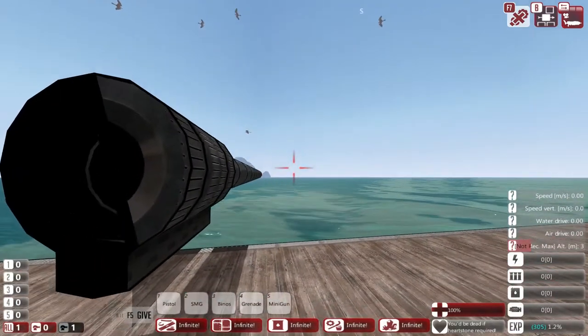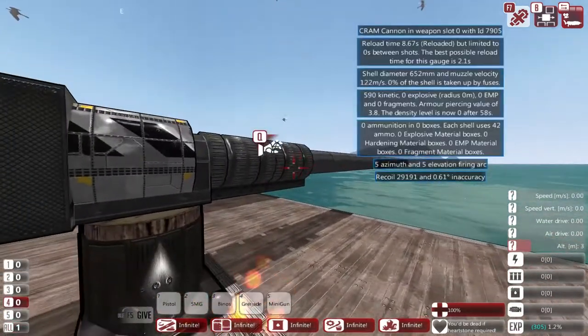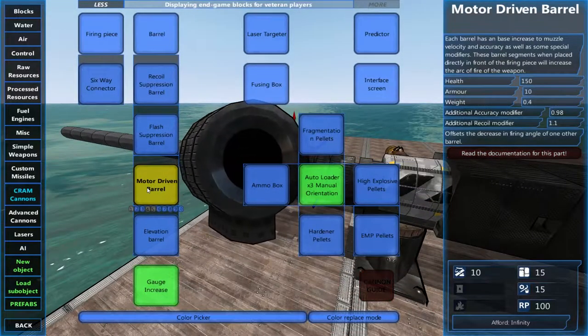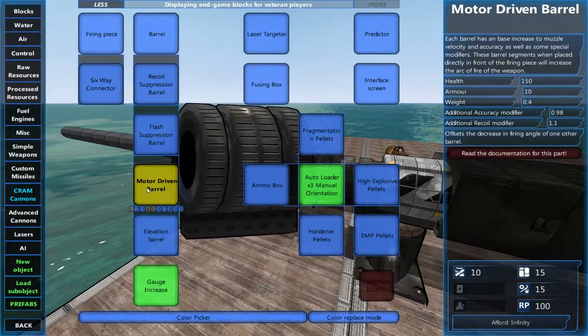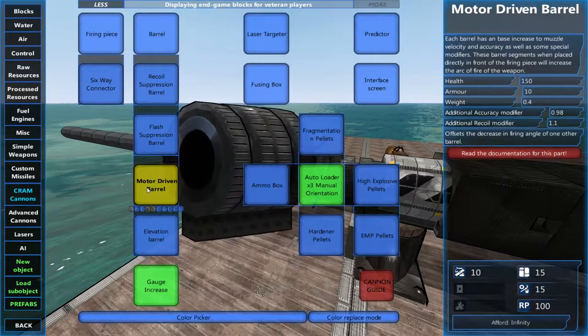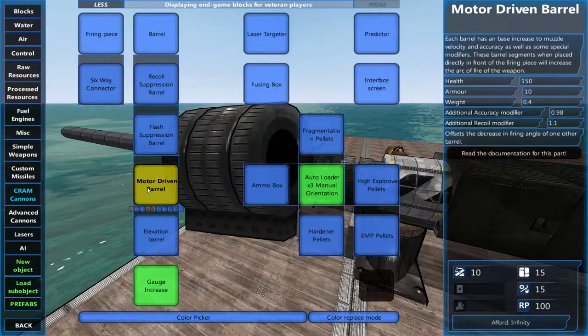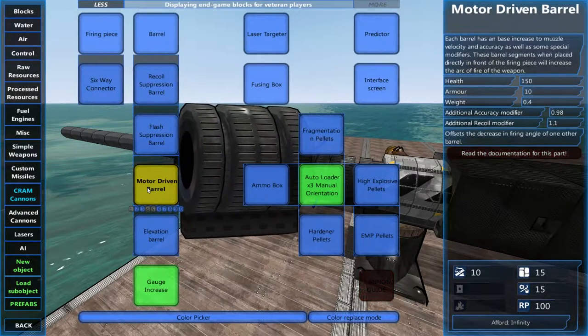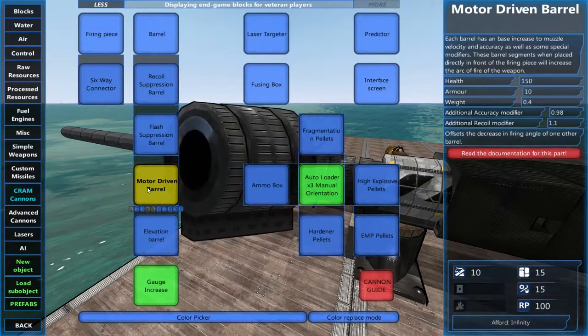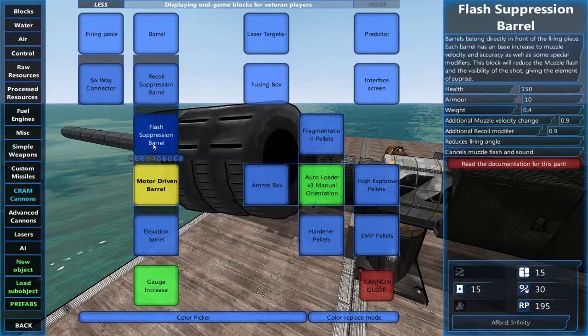Let's fix that with a motor driven barrel. There we go — you can now move the barrel, and of course more motor driven barrels makes it go faster. Motor driven barrels take slightly away from accuracy, give you somewhat more recoil, and offset the decrease in firing angle of one another barrel.